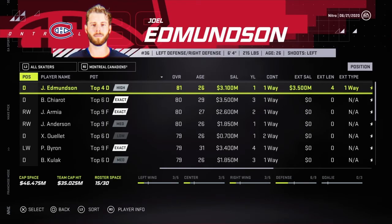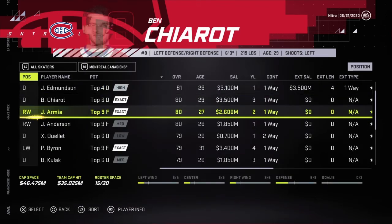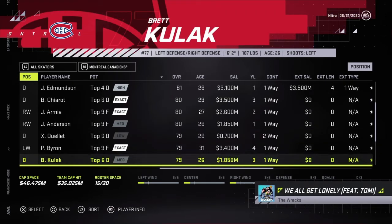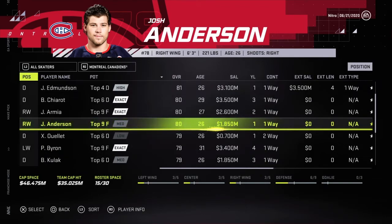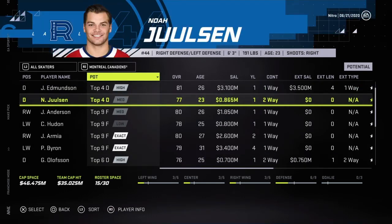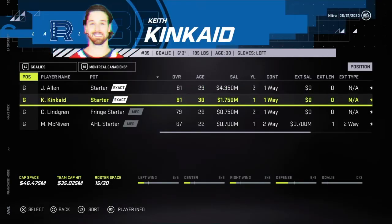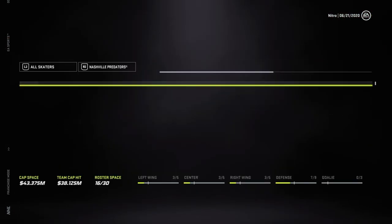Al — sheesh. Top four D high, four years, 3.5 million extension. All PK lines — yikes. Our defensive depth is going to be pretty scary. Josh Anderson — forward line two. Who else they got? Jake Allen, Keith Kincaid. I guess I'll go for Joel Edmonton.